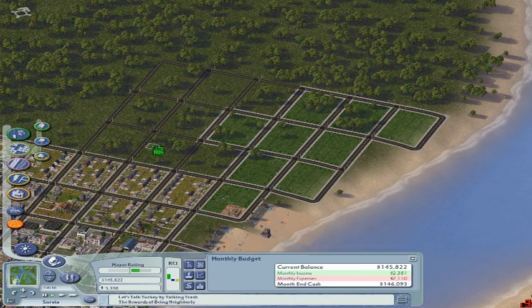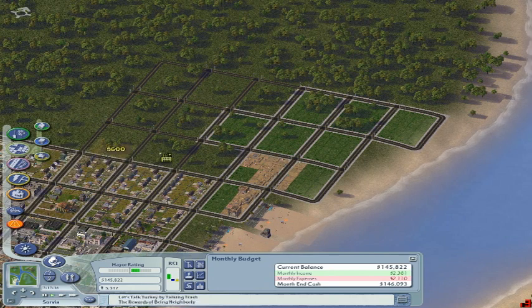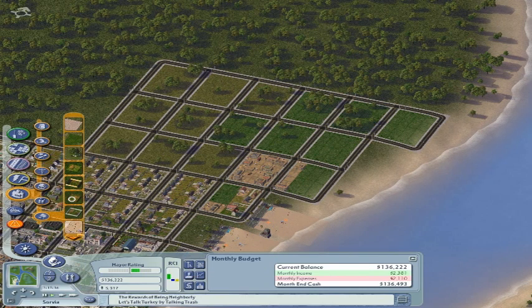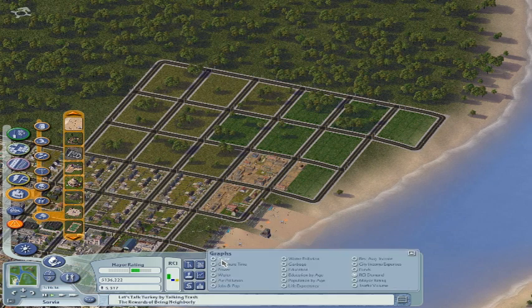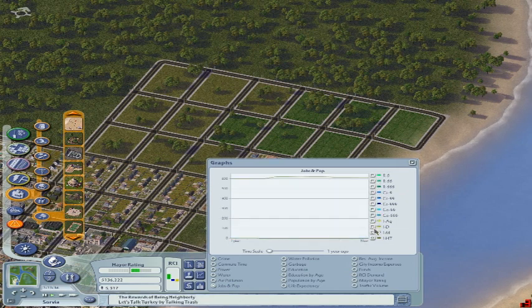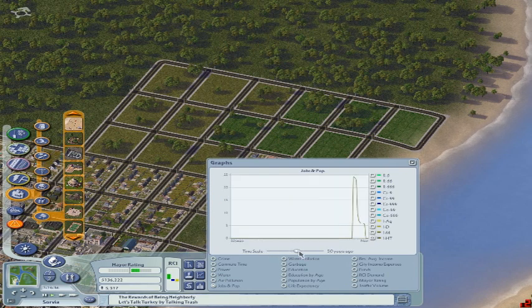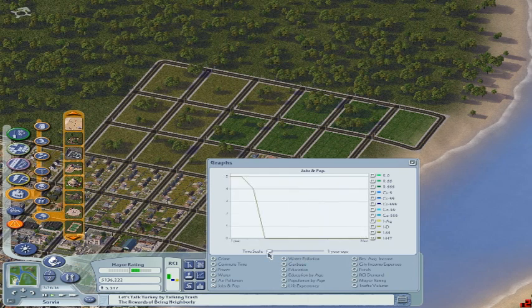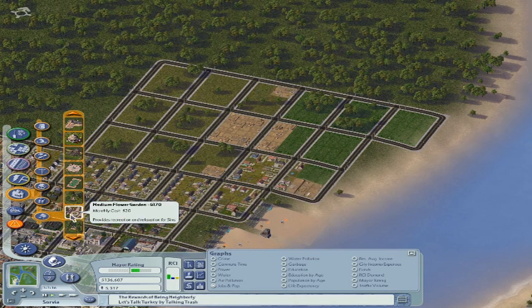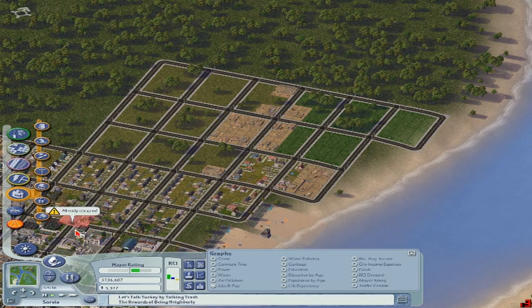Now we're going right into the high-density zoning because I want to get started on the high-tech industry. I had 25 high-tech industries and now I have none — they all converted. But that's okay, we're going to fix that. Part of that is making a green city. I'm going to change the format from this grid system pretty soon, but this is just the starting city to get a base income. You can start up your SimCity and play along or just enjoy the show.